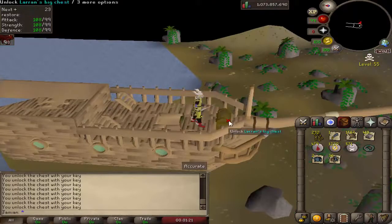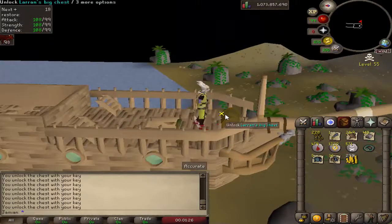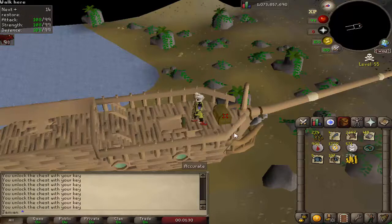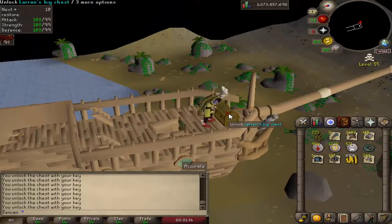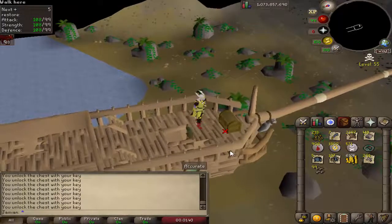You get these keys from doing Wilderness Slayer tasks. You don't actually have to be on a Wilderness Slayer task — I'm not even sure if you have to be on task. I just know you have to kill monsters in the wilderness. I think the task is important. But yeah, if you just get a task and it says Ankous, go to the Ankou place, kill some Ankous and you'll have a chance of getting these.